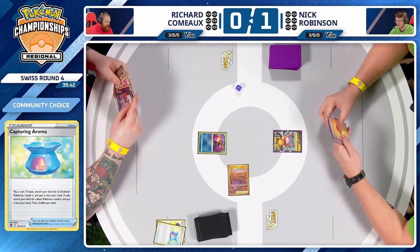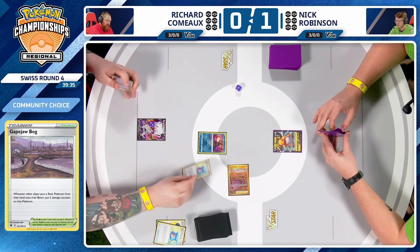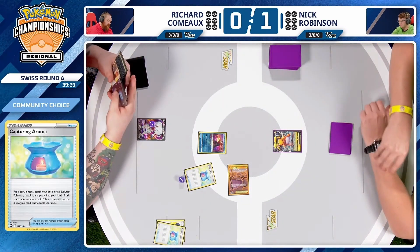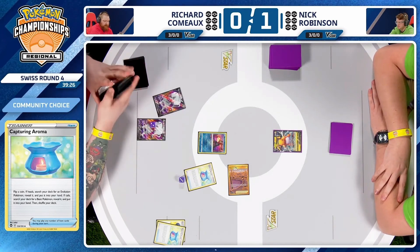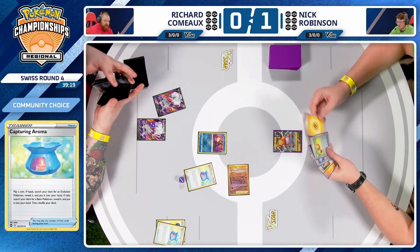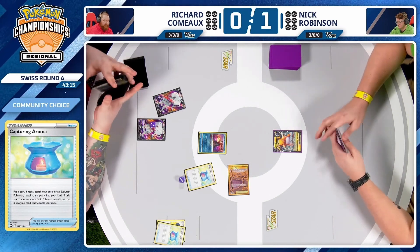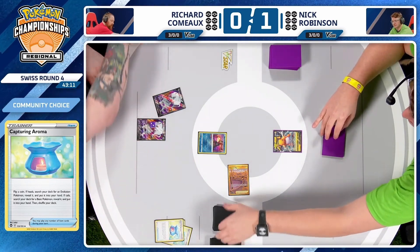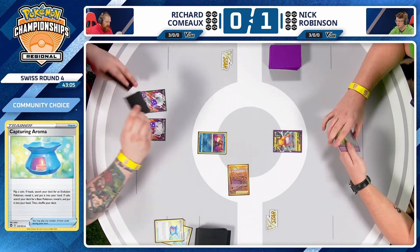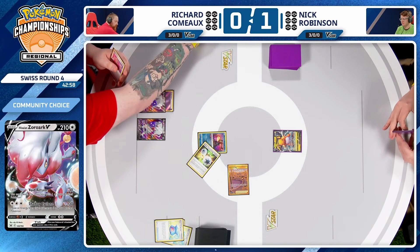Gapejaw Bog is going to be the Stadium card for Richard — a powerful Stadium for this Hisuian Zoroark V-Star deck. Any time a basic is put onto the bench, it takes two damage counters, and it combos really well with the V-Star attack dealing 50 damage for each of your damaged Pokemon. Another Tails there on Capturing Aroma. With just one Zoroark in play, you open things up for Nick to find an Escape Rope on the first turn and take out your lone Zoroark.